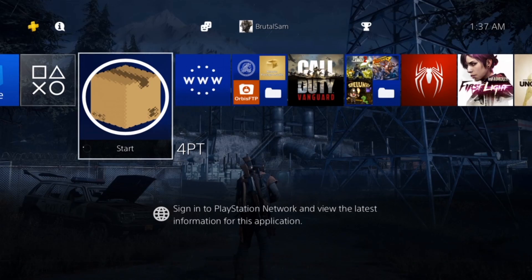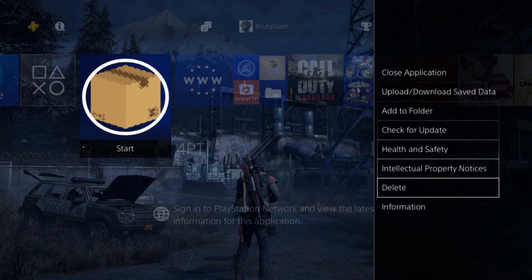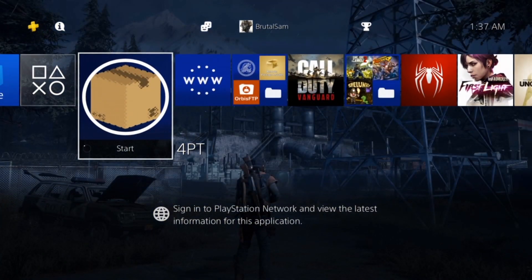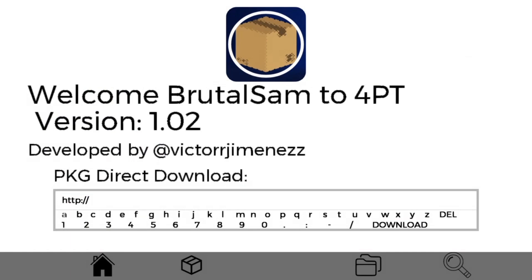I already have it installed here, so I'm going to press information so we can see the version and size of the app. It's 19MB in size and version 1.02. When you open the app you will see the package direct download screen — we will come back to that later.